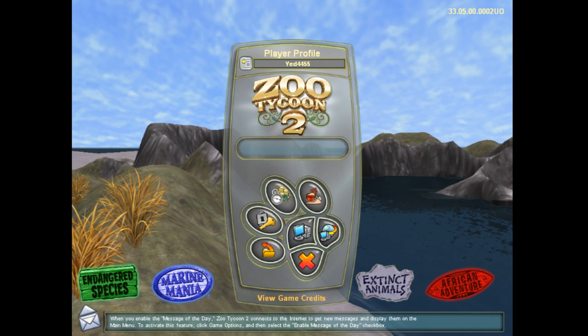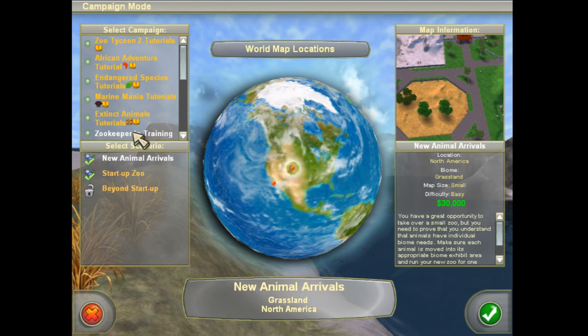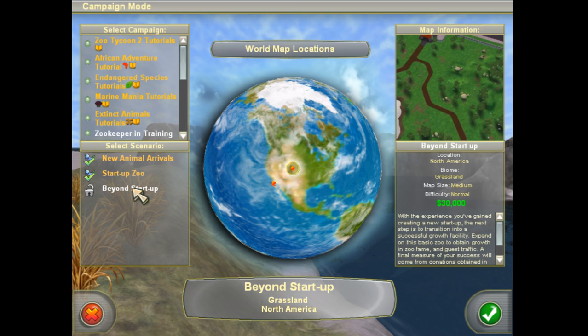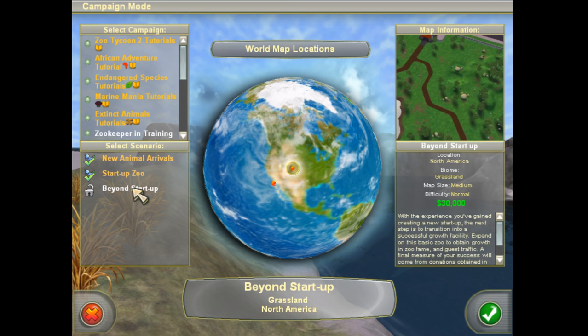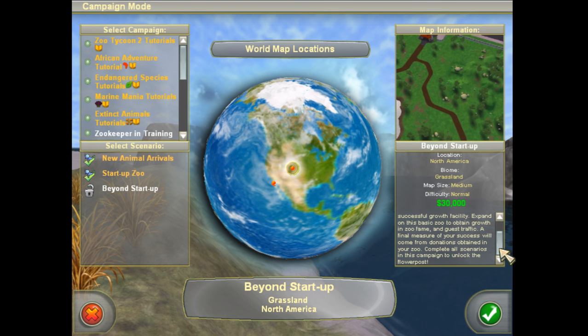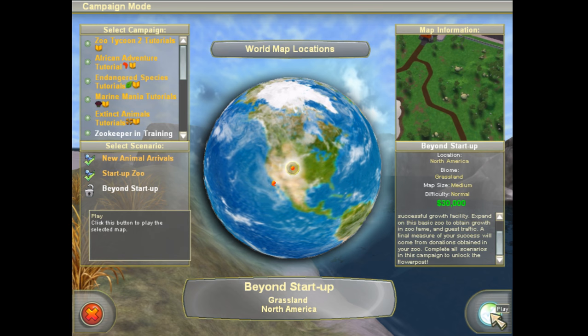Welcome back to Zoo Tycoon 2! This is episode three, and we're going to keep going with the campaign game. We're going to finish off the Zookeeper in Training scenario on normal difficulty. We start off with a good amount of money, and our goal is to grow the zoo, expand the base, build up fame, and increase guest traffic. We have a bit more freedom in what we get to build, trying to make this North American zoo one of the better ones in the country.